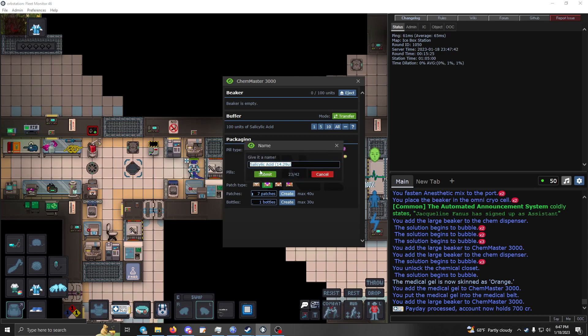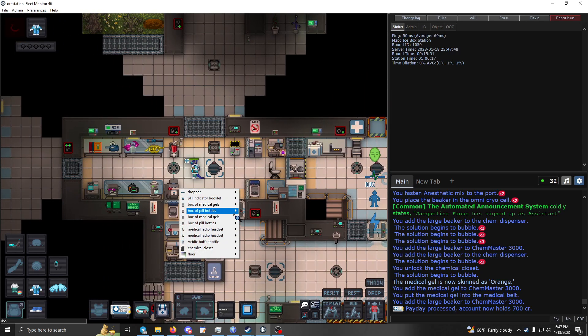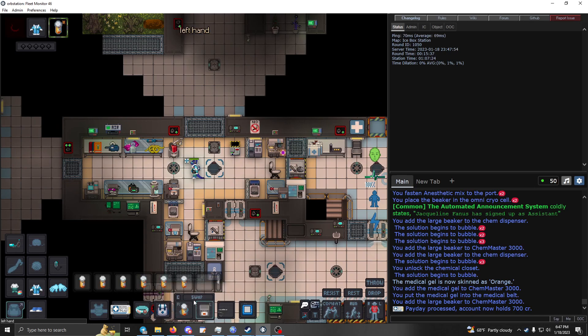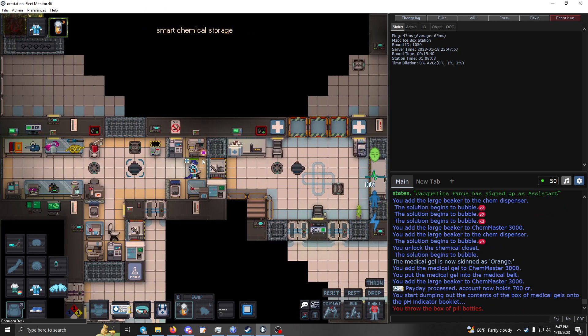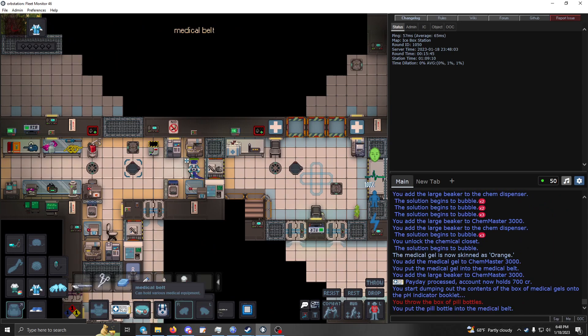Create seven patches — that's about 14 units each. Walk over here, grab a pill bottle from this pile — it conveniently holds exactly seven items: seven pills or seven patches. Pick them all up by clicking on them and click them into your belt. Now you have 60 units of burn meds and 100 total units of brute meds.